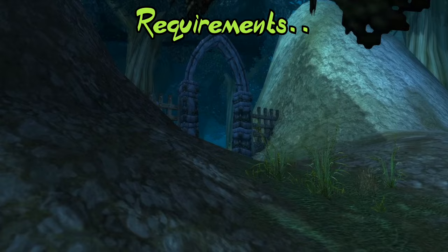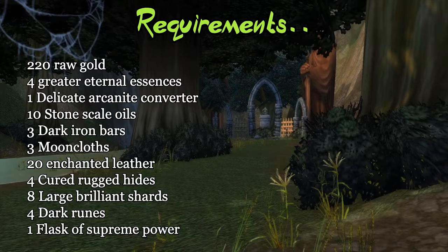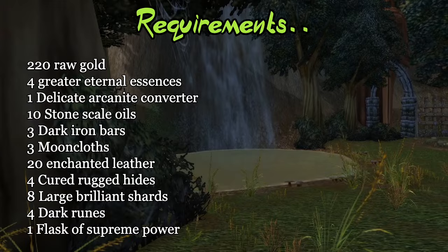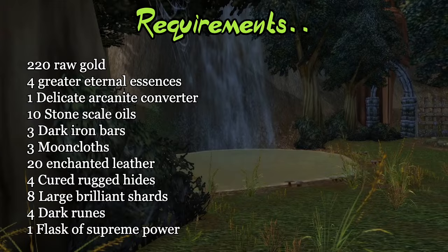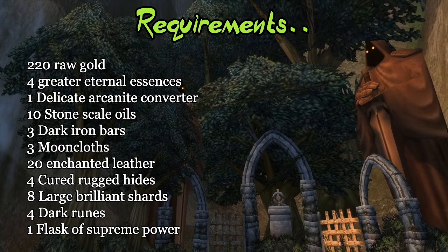You will of course need your full tier 0 gear to complete the tier 0.5 quest chain. In total, you will need 220 raw gold for the quest and quest items bought from NPCs. As for materials that can be bought, they are the following: 4 Greater Eternal Essences, 1 Delicate Arcanite Converter, 10 Stonescale Oil, 3 Dark Iron Bars, 3 Mooncloths, 20 Enchanted Leather, 4 Cured Rugged Hide, 8 Large Brilliant Shards, 4 Dark Runes, and a Flask of Supreme Power. In total, with current auction house prices, this would cost 460 gold, so close to 700 gold combining material costs with raw gold costs.